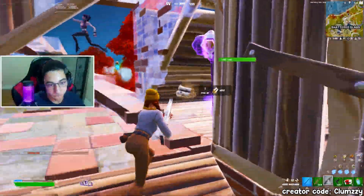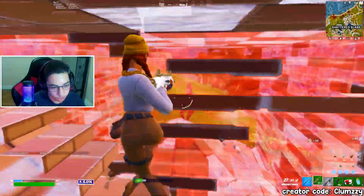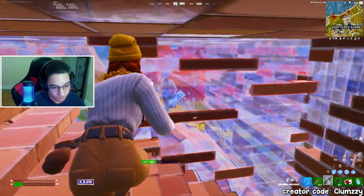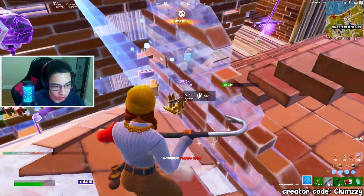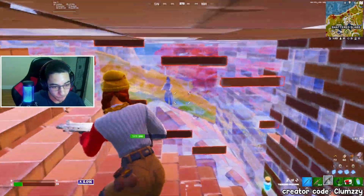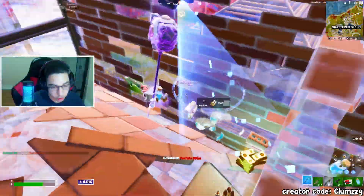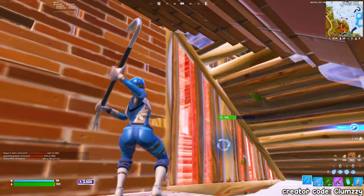Here, I did something very dumb — my positioning. I put myself in a terrible position which allowed this player to edit and get a crazy shot on me. So I did the same thing I showed in the last few fights. I knew he was going to try and edit again since I'm really weak, so I quickly hugged the left side so when he goes to make the same edit, I'm tracking him with my crosshair and all I have to do is shoot. Whenever you are pushing someone's wall, always make sure you are on the left side because this gives you a right hand peek.